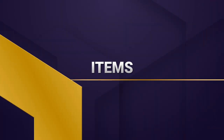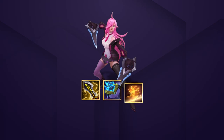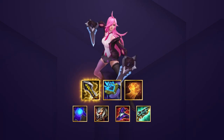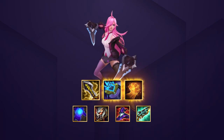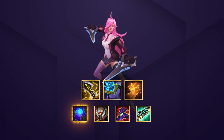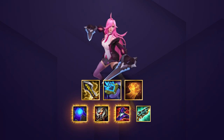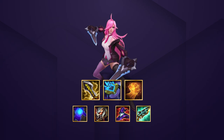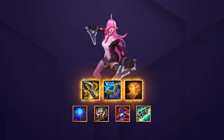Moving on to our items, we'll start with our main carry, Katarina. Like all assassins, her ideal damage item is Infinity Edge. After that, there are a plethora of items Katarina can use. We like Hand of Justice for healing and Ionic Spark to lower enemies' magic resistance. However, you can always give Ionic to another assassin and give her another item like Blue Buff, Titan's Resolve, Rabadon's Deathcap, Hextech Gunblade, etc. Her ideal 3-item setup is Infinity Edge, Ionic Spark, and Hand of Justice.